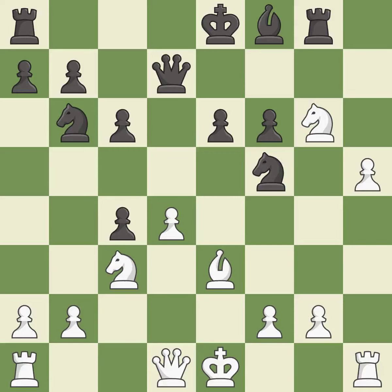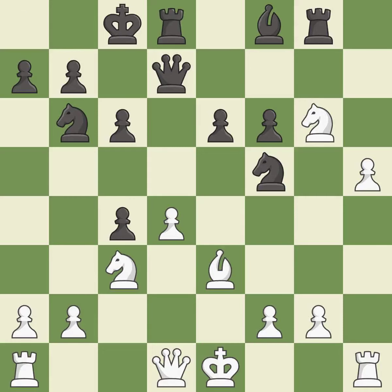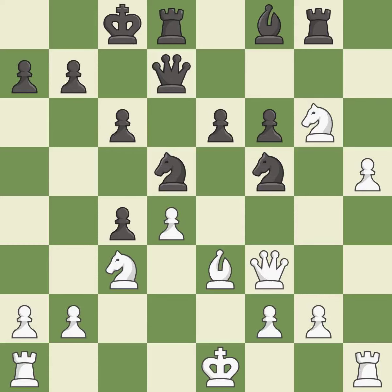This allows the opponent to pin a knight to the king — it is an inaccuracy. This overlooks an opportunity to pin a knight to the king — also an inaccuracy. This activates a queen by developing it off of its starting square — it is best. This offers to exchange pieces of equal value — it is excellent.